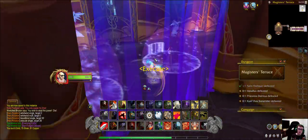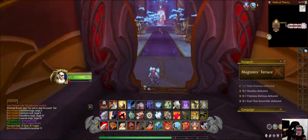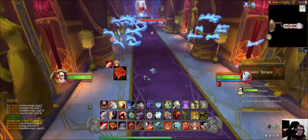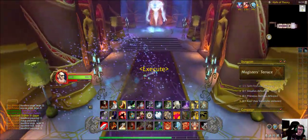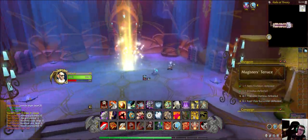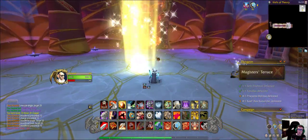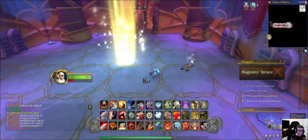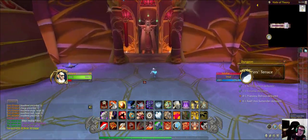There's an additional bonus trash mob in this instance — the Sunblade Keeper right here. If you can take out the Keeper and the second boss, which is an elemental, at the same time, you can loot both of them and get some additional money from the Keeper.